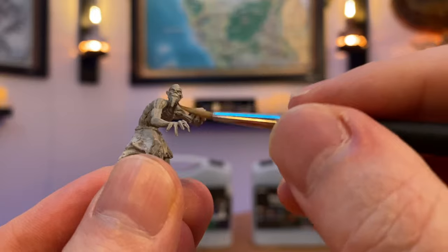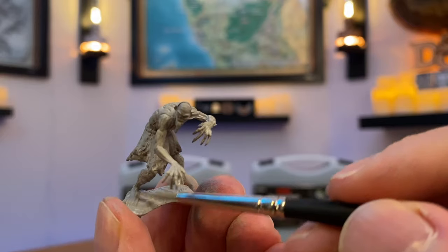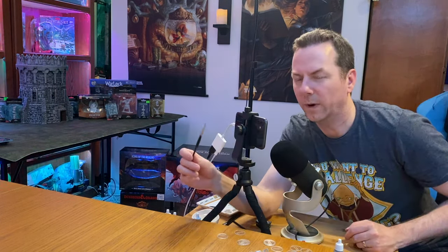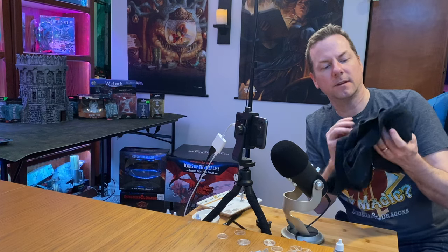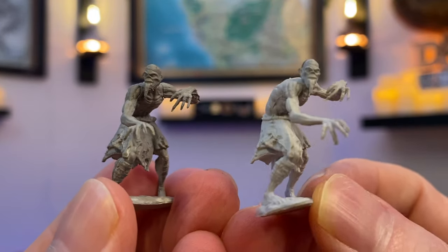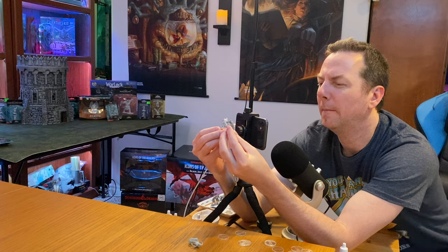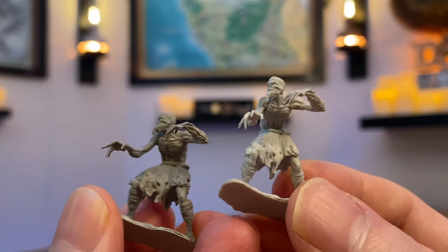I want to make sure to keep the detail in his face. I want to make sure you can see his toes and not completely cover them with paint. Don't forget to wet your brush every time after using it — get rid of that excess paint. So that's the same mini primed on the left, their primed version on the right. You may feel there's no difference, but mine's darker and I do feel the paint sticks better.